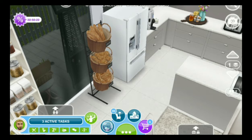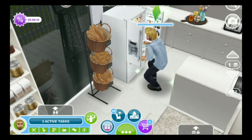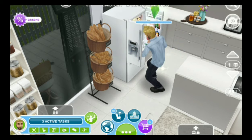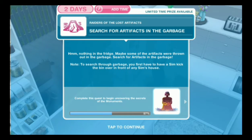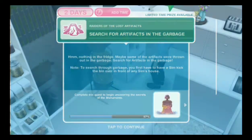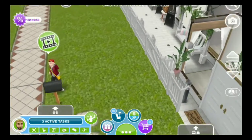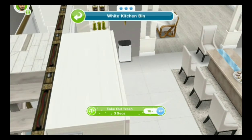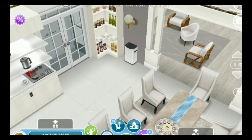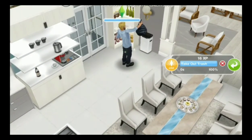Let's see if I can find an artifact in the fridge. Check out the bread basket — you can get it in white too. We got a fancy fridge with a bottom freezer that opens. Now we have to search for artifacts in the garbage, because apparently I haven't humiliated myself enough opening the fridge and eating leftovers. Let's take out the trash first.